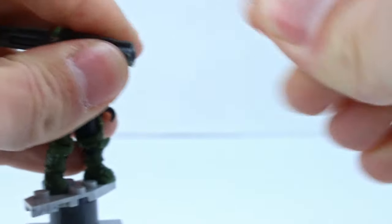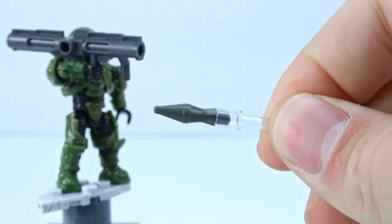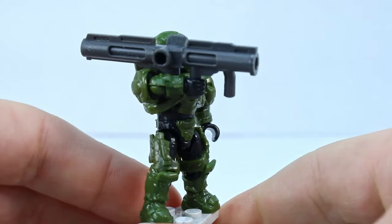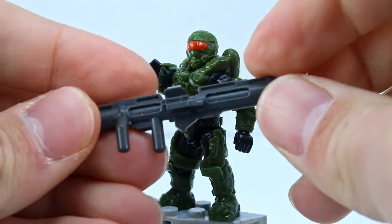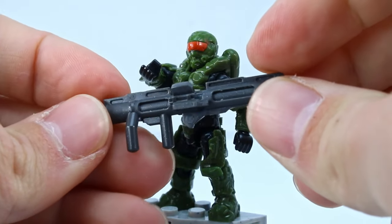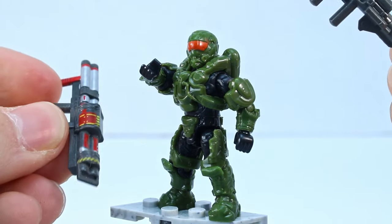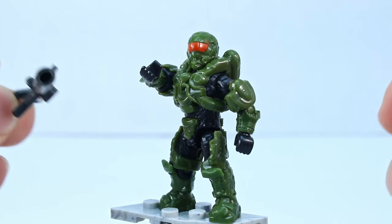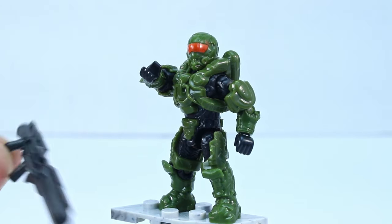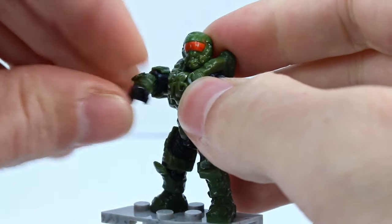You also get this clear pole with a little rocket on the end — this rocket is actually from the Call of Duty line, interestingly enough. And then this rocket launcher is, of course, the Halo 5 version. It kind of has to be because of the Spanker mold — this one doesn't have any way to plug anything in. For that reason, I think this is a cool piece. I know not everybody likes the Halo 5 rocket launcher, but in this case I think it's really good.